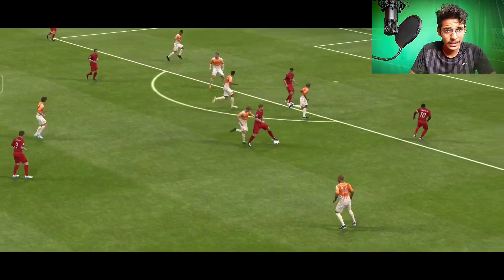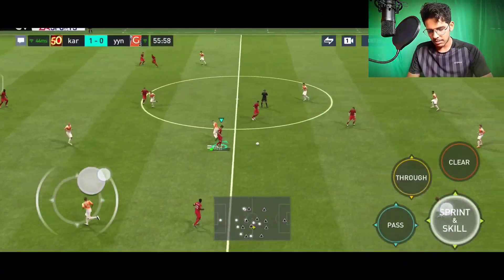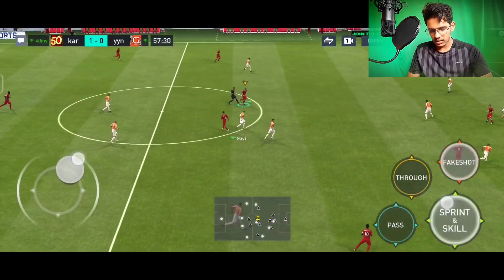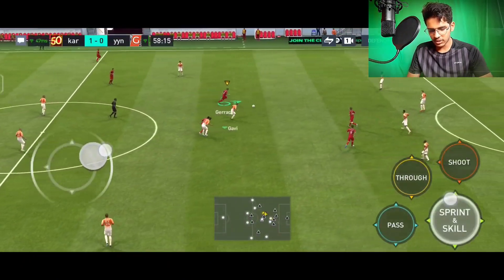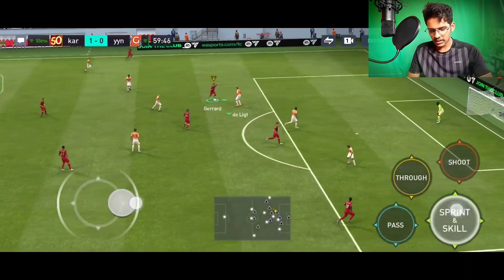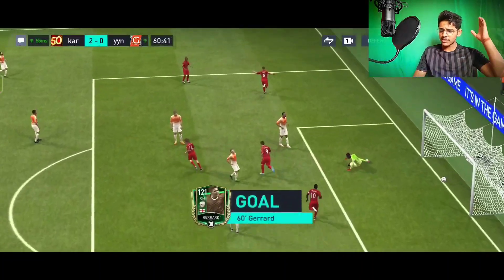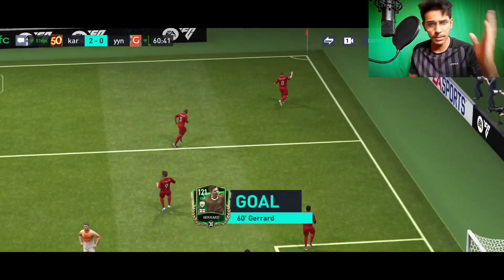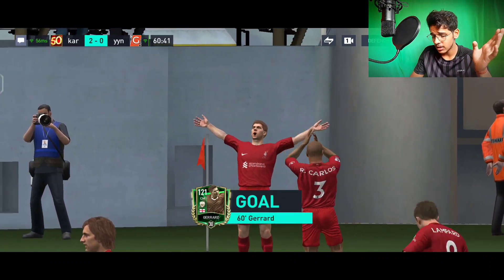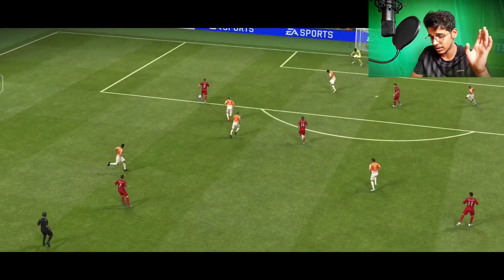Gerrard's physicality is damn good. Lampard intercepts again. Rivaldo double fake shot, ball towards Gerrard. Heel-to-heel, he's running, a scoop turn - can he shoot? That was an amazing goal! What an amazing strike. That was an amazing dribble by Steven Gerrard - a nice scoop turn performed by him, then a fake shot to stun the defender, and he struck it from that angle. Amazing goal!